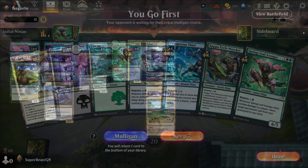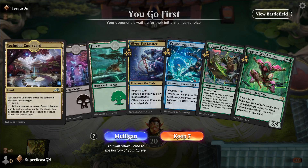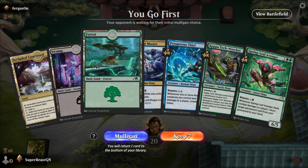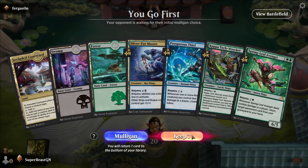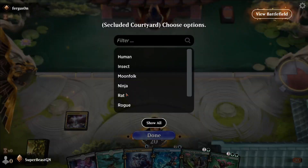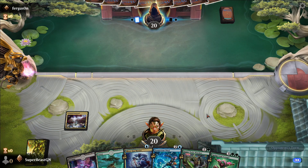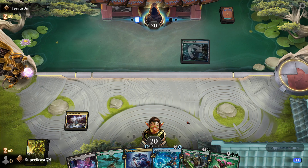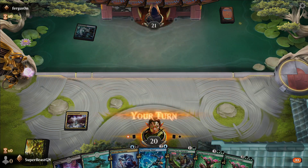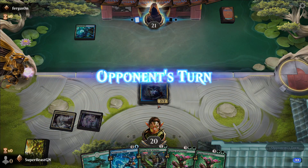All right, let's get right into it. We're going to be playing in standard ranked. I think we put out Secluded Courtyard first and then Swamp — we'll get the Silver Fur Master. I'm okay with this. We're going to go ninja on this one, of course. Now he knows we have a ninja deck. He plays a tap land first — I'm okay with that.